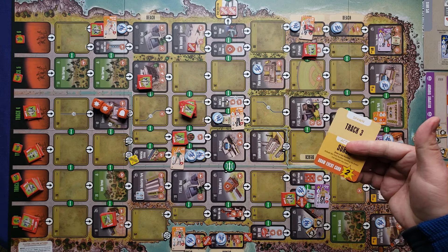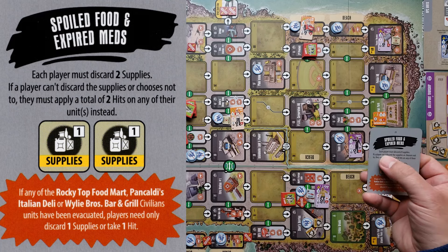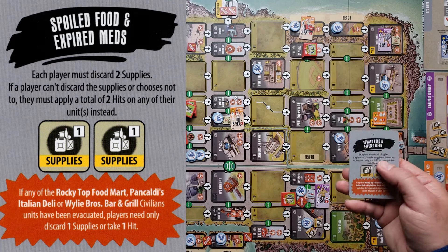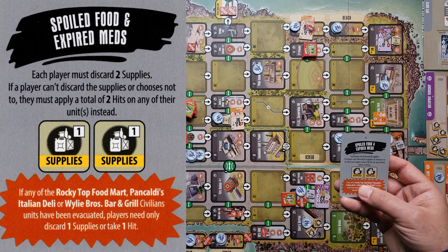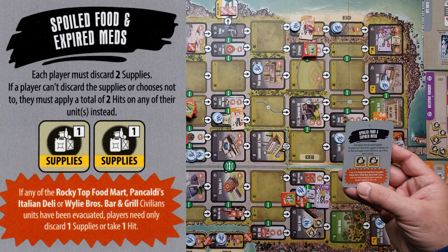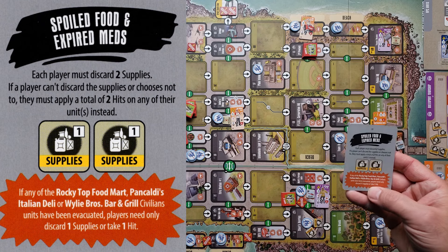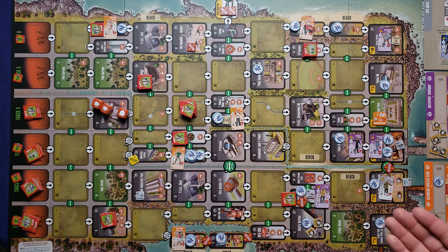Drawing a fate card after the follow action — and yes, we draw an event card. Spoiled Food and Expired Meds: each player must discard two supplies. If a player can't discard or chooses not to, they apply two hits to their units instead. If specific civilian units from Rocky Top Food Mart, Pau Cotty's Italian Deli, or Wiley Brothers Bar and Grill have been evacuated, players only discard one supply. Unfortunately none of my evacuated units qualify, so I lose two supplies from each faction — really unfortunate as we're about to need supplies for the night round.